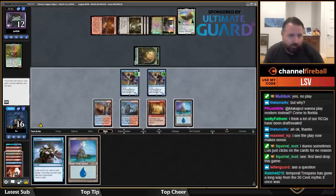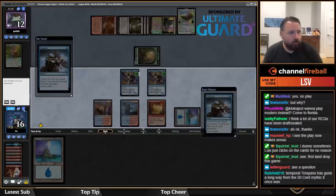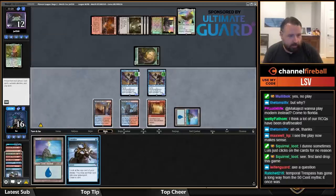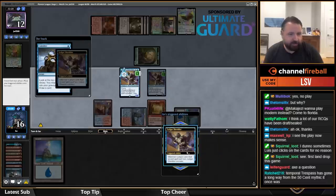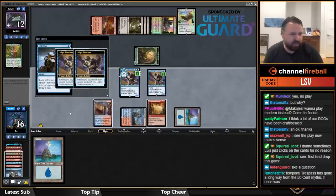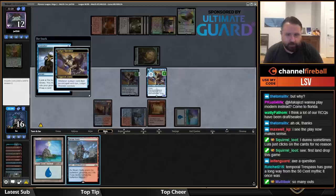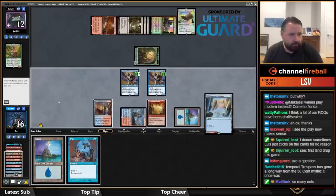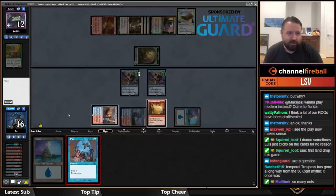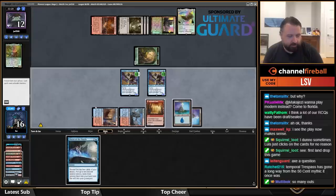I'm going to Consider and hopefully find a spell. Oh, a lot of outs to find a third spell — I have Iteration but if I have to play my land to flash it back, maybe that was worth it. I get to see so many cards. I'll put Pieces of the Puzzle on top — I'm actually fine drawing that.